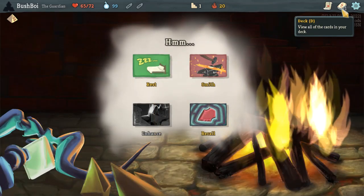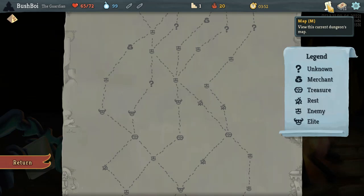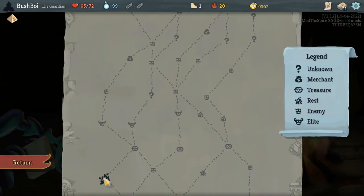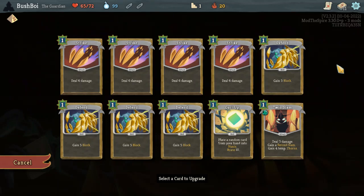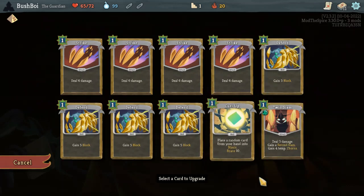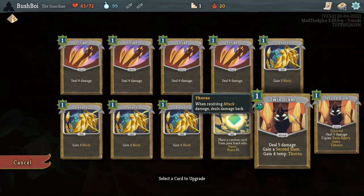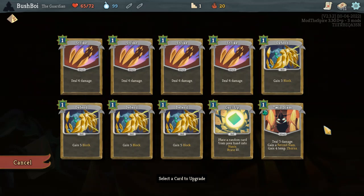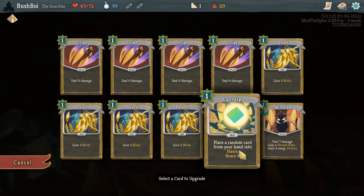The real question is: do I upgrade Twin Slam, do I upgrade Curl Up because it's a Pyramid, or do I Recall? I'm hitting the shop, so I'm probably not going to Recall. I think with this level of safety we don't have to upgrade Twin Slam just yet — I'd rather upgrade Curl Up. With Pyramid we're able to save our block cards for when we need them most, so we don't need to end fights as quickly. Adding four damage to a card isn't 100% necessary yet, and Twin Slam already has thorns in it which is already plus eight damage. So I'm gonna upgrade the Curl Up.